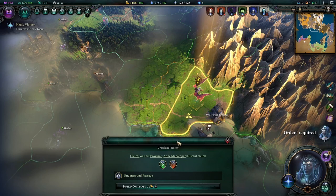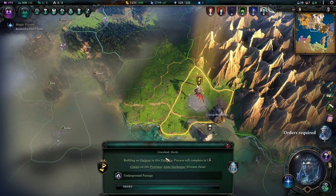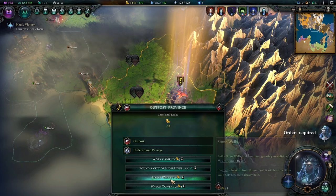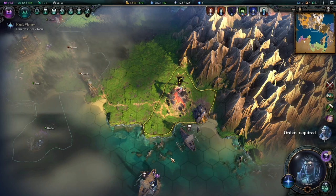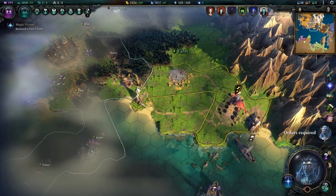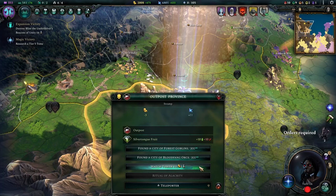Make use of Outposts — they are extremely powerful. You can use them to claim special nodes on the map: form an Outpost near a node, give it the work camp upgrade, and claim that adjacent province, directing that node's income toward your Empire. Outposts can also have teleporters placed on them, letting you teleport anywhere on the map. Upgrade them so they can't be raided easily and use them to capture large chunks of the map.